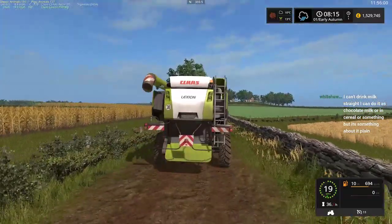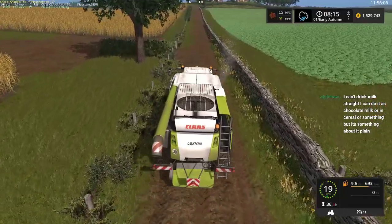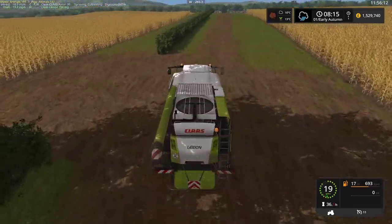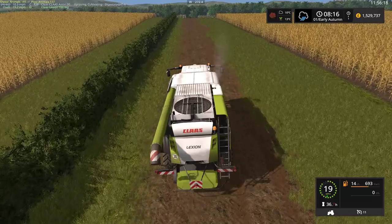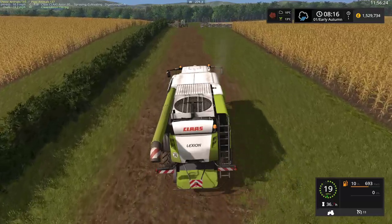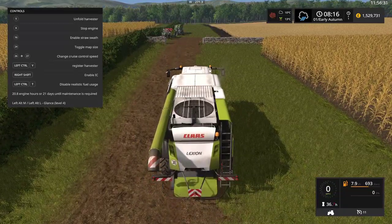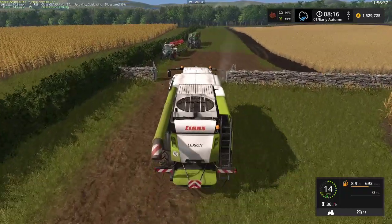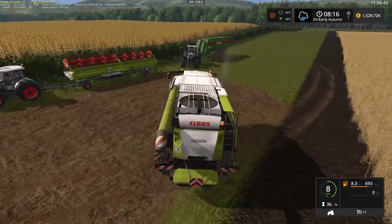I wish I had a better indication of when it's going to rain — looks like it might happen soon, now that we've bought the land and got the harvester in it. I think at this point I'm not going to bother with the straw swath because we are just before the rain comes, and frankly if we're dropping straw it'll just rot anyway, so I might as well just not produce it.